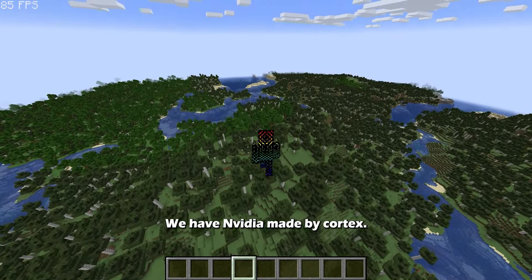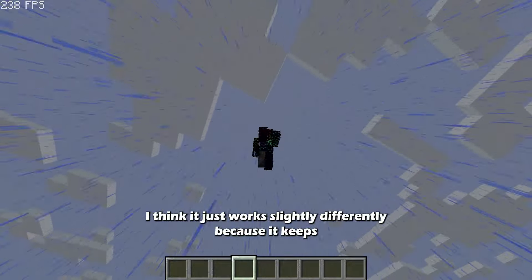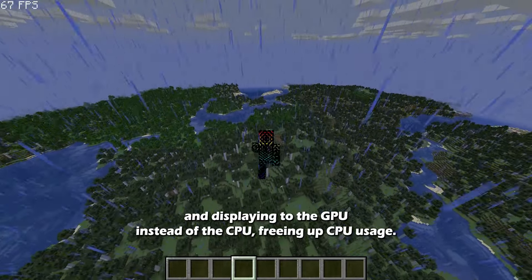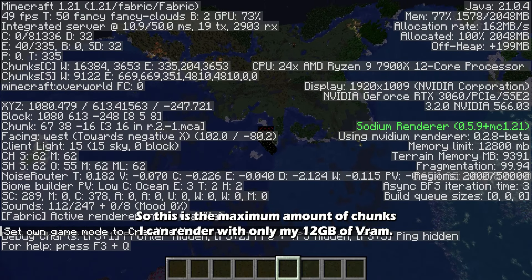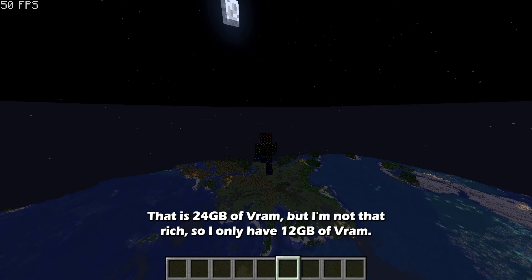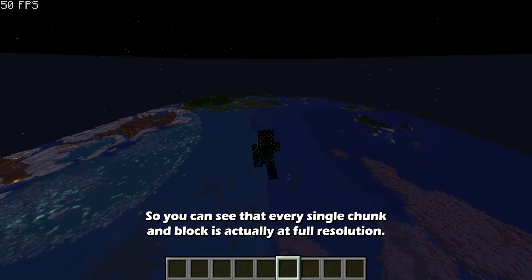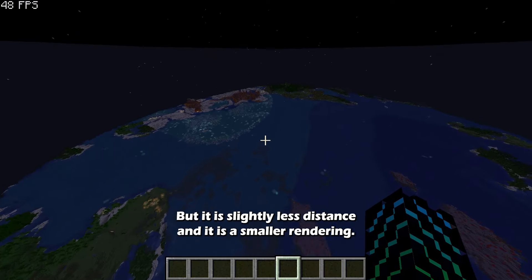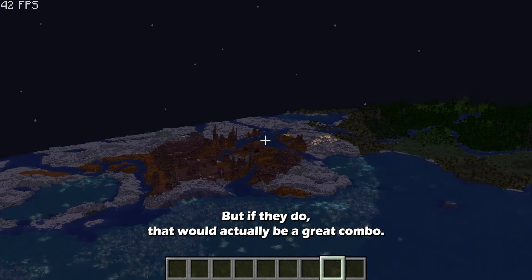Coming in at number 4, we have a mod made by Cortex. It's similar to Distant Horizons but works differently — it caps the resolution of all blocks regardless of distance and shifts chunk loading, generating, and displaying to the GPU instead of the CPU, freeing up CPU usage. With 12 gigabytes of VRAM, you can render a large number of chunks at full resolution. Every block and chunk is at full resolution, which looks better than Distant Horizons, though it covers slightly less distance. Both mods work well together.